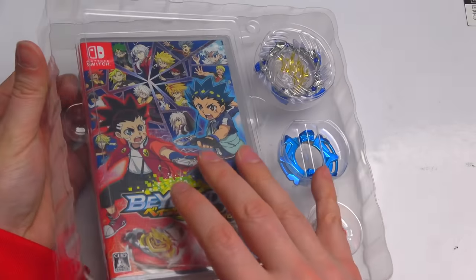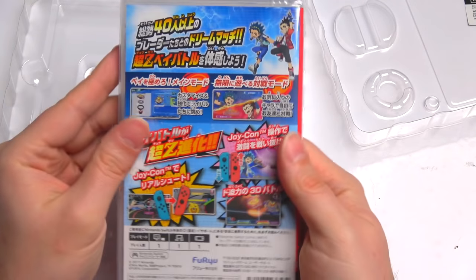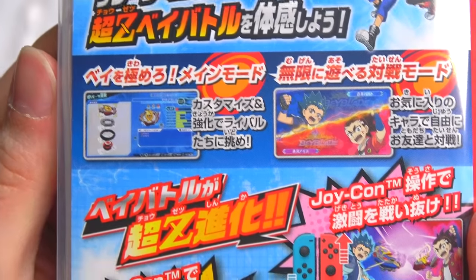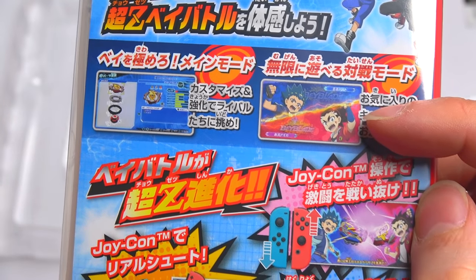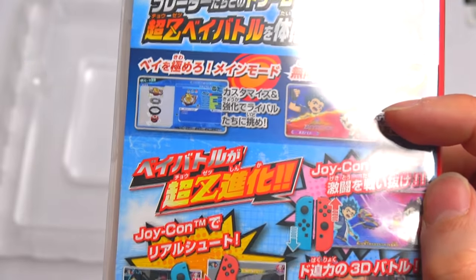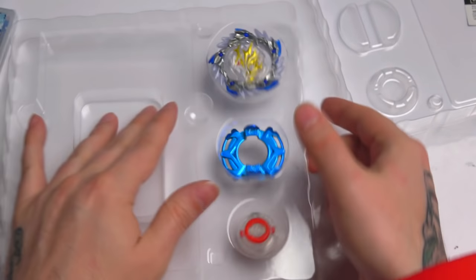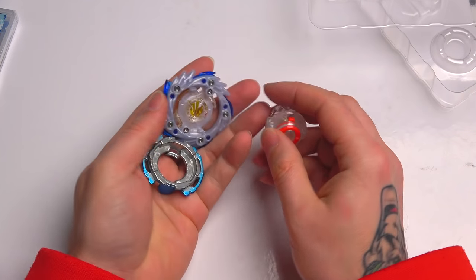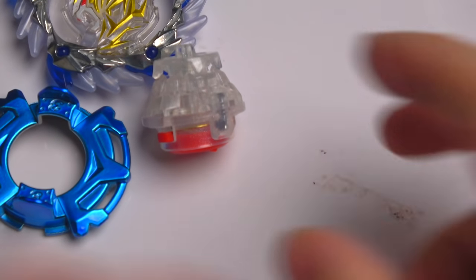Let's check this out — it's packed so nicely. I'm not going to open the game itself, but look at that — let's zoom in! You can see Shu and Valt on the cover. Oh man, that's not Shu — that's the guy who owns Zac's... I don't even know. I haven't seen the Cho-Z anime yet, I'm still on the original anime. I'm so far behind! But it looks so awesome and I can't wait to play.